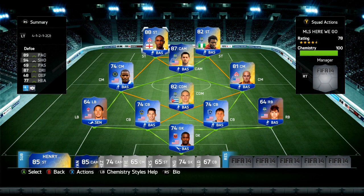We've got Alonso, Bradley, and then Edu. We've got Dempsey as the CAM, and Obafemi Martins up front. It looks really cool actually — I'm kind of excited to see how it plays. The formation of choice is 4-1-2-1-2.